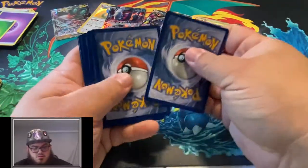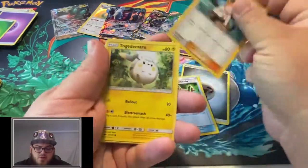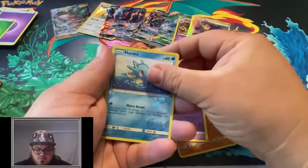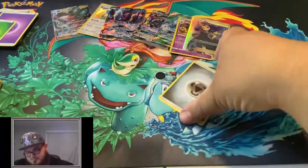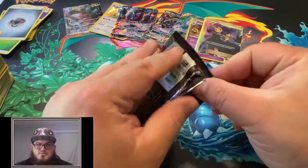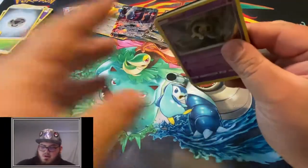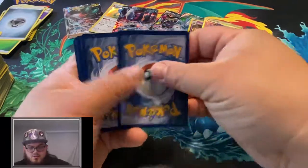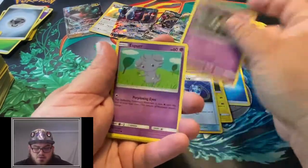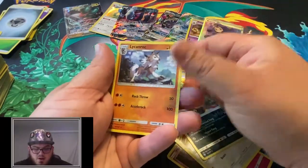Maybe I'll get another box of Burning Shadows if we don't get a Charizard in this box. Maybe we'll search for the Charizard until we get one. Do you guys want to see more Burning Shadows packs, or do you want to move on to some other cards? I've got some Unified Minds that I want to open up - I want to get that Mewtwo finally. Sophocles, Electabuzz, Super Scoop Up, Dusclops, Espurr, Morelull, Charmander, Porygon, a Unidentified item, and a Lycanroc.